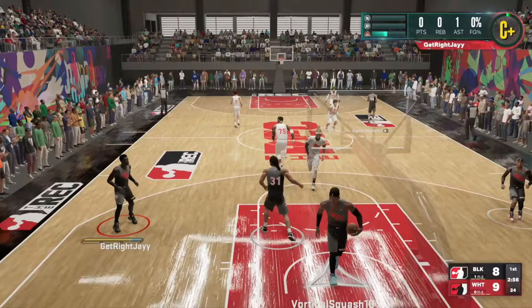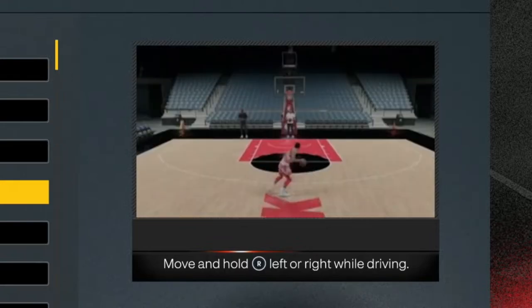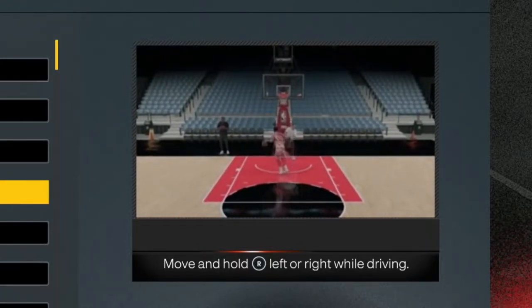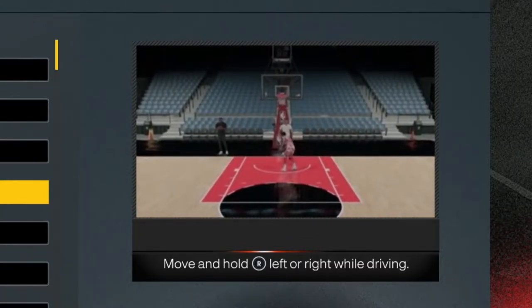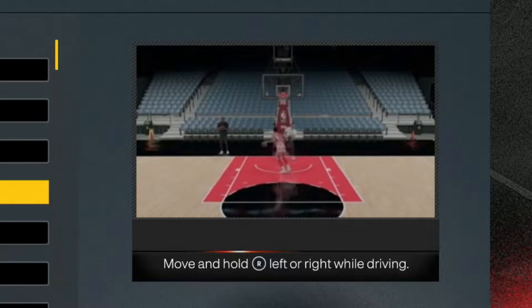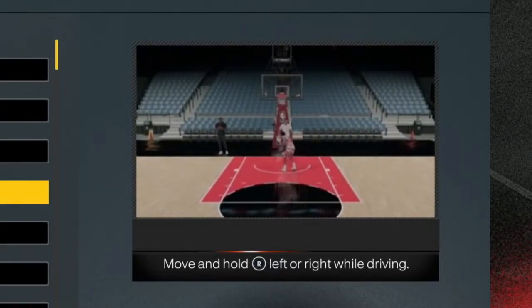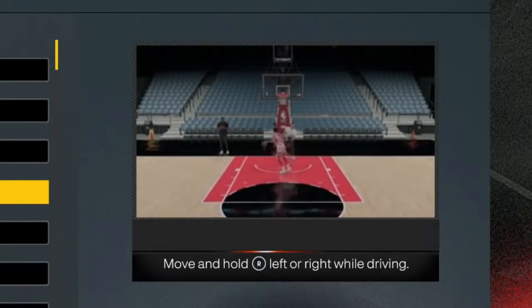Basically this is the quick scoop layup: let go of turbo, and whichever side the ball is on, hold the right stick towards that side to finish with the layup. Don't hold it to the other hand. If you're driving with the ball in your left hand, hold the right stick towards your left to do the quick scoop - vice versa for the right side.